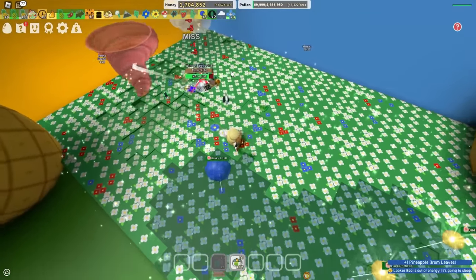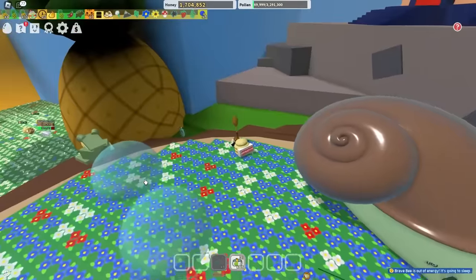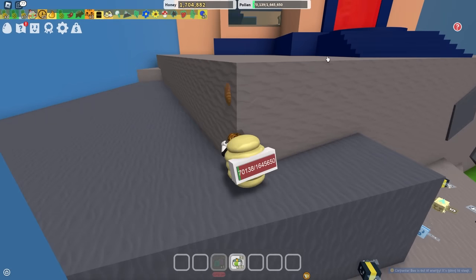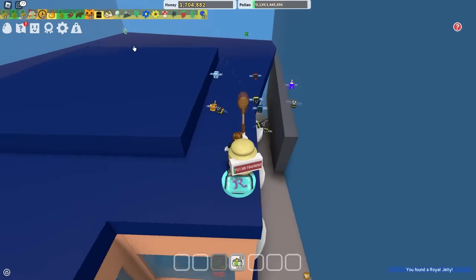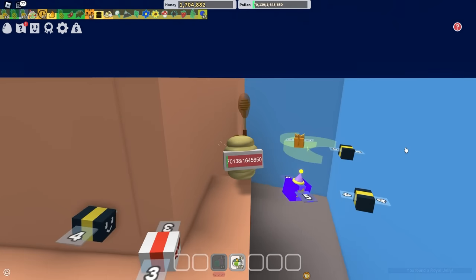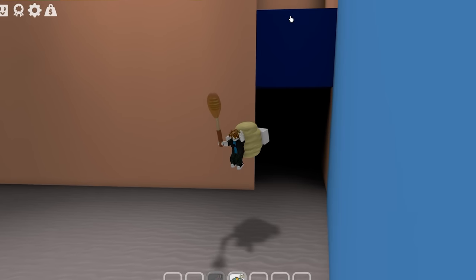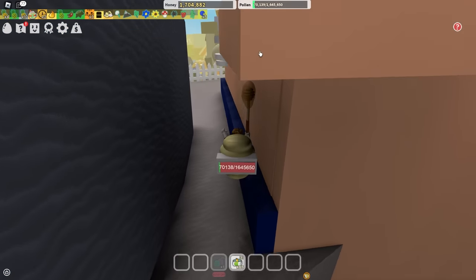I think there's a free star jelly behind here. I have to go up here — bam, easy parkour. Free jelly here — there should be a free star jelly there. Let's see if I can make it. Game, don't scam me — it's right there, dude. It is right there. I think I need some sort of better boots to actually reach that star jelly.